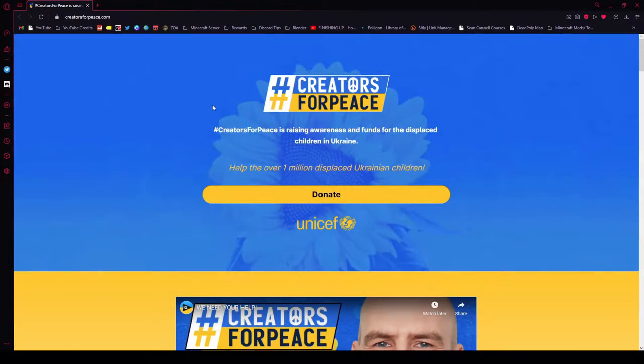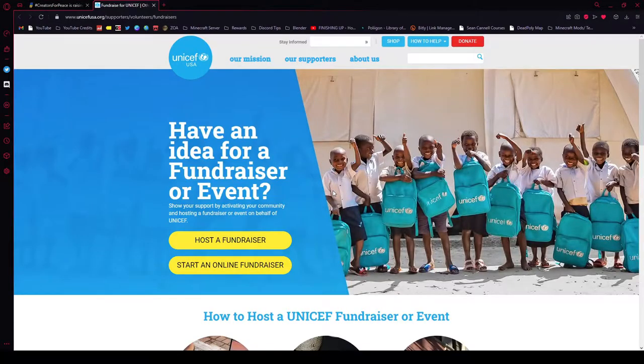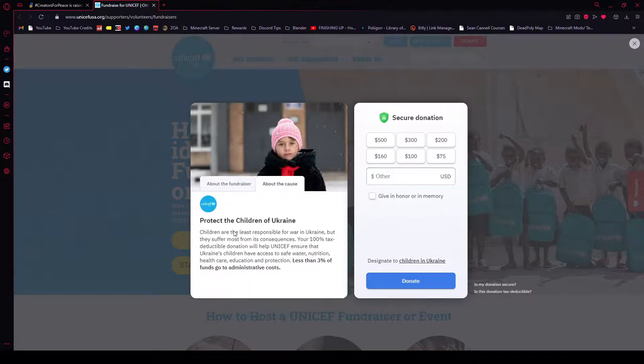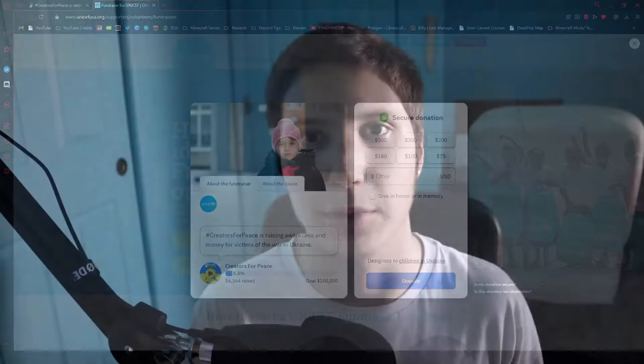I have decided to take part in the hashtag Creators for Peace program and donate money towards this program, which is using this money to help fund Ukrainians who have lost their homes — some of them have lost family members and friends. You can help out as well by clicking the link in the description. If you can't donate, that's fine — just share this video or, more importantly, share the link with friends and family who possibly can donate and support this really tough situation for the Ukrainians.